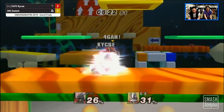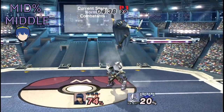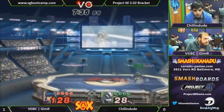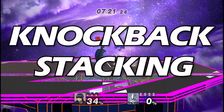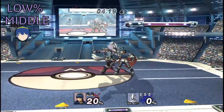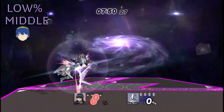Shine is once again your most consistent combo starter against floaties. You can get a cute little wave-shine going, or really any aerial of your choice. You very well can do pillar combos, but due to knockback stacking, you need to do the shine and dair as closely together as possible. If you can dair them before the hitstun of the shine is finished, you can safely get your next shine. If you're a little too slow and don't stack the knockback, your opponent will be able to shield before your shine comes out, and you'll need to start shield pressure — most often with a quick shine grab.